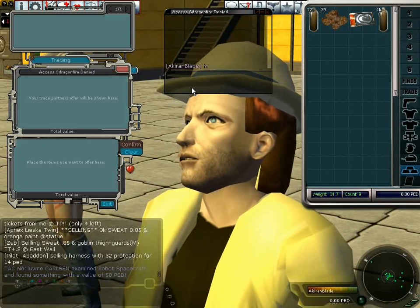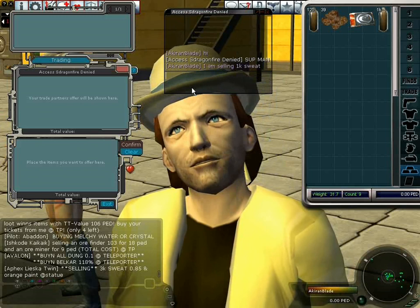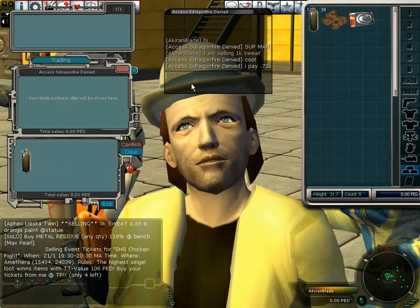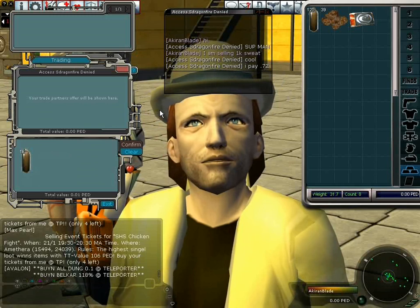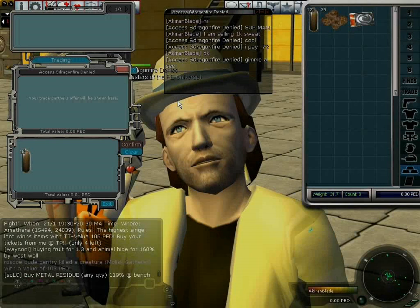Here I'll strike up a deal with him. I'll now place the item in the trade window. He's paying 0.72 per unit, which will work out at 7 ped 20 for a thousand units. Of course at this point you can barter. Sometimes it can take a little while for a trade to go through, maybe because someone is calculating the value.